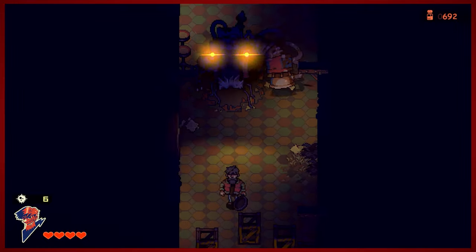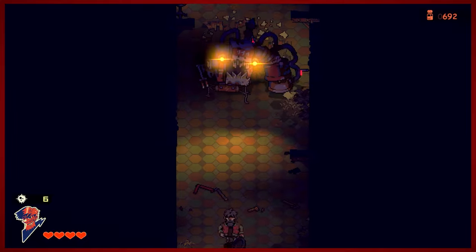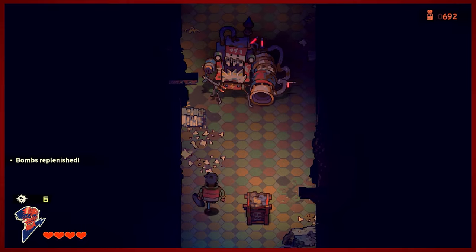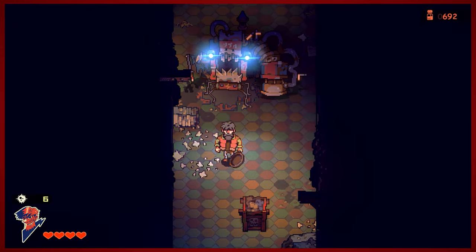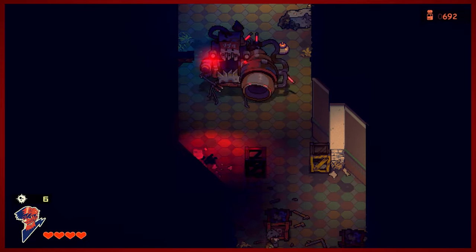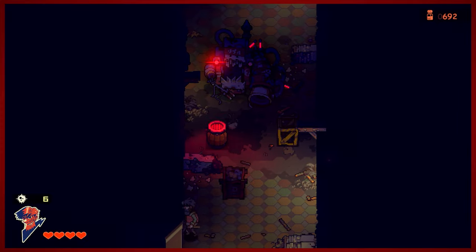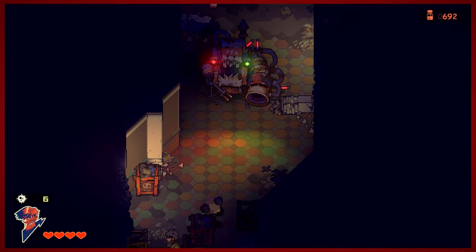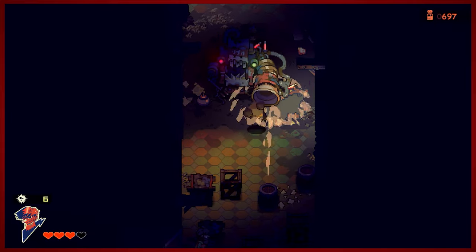Anytime you see that little blue light flashing on its head, you're going to want to get ready to toss a bomb its way. You're going to need to continuously move around in this fight. It'll suck up your bombs anytime that it does that flashing blue light. Anything else is not what you want. This boss fight is pretty standard. It can be a little intimidating at first when you don't know what to expect from this guy. Just be kind of on your toes, and be ready to move out of the way anytime that it flashes anything not blue.